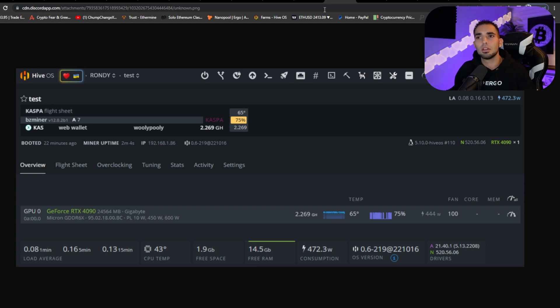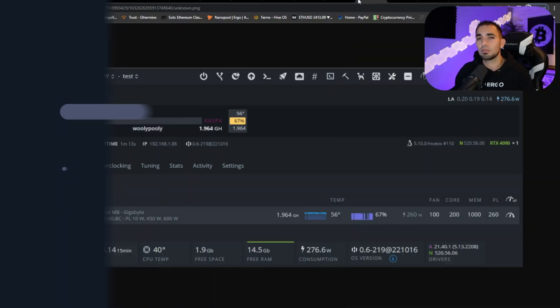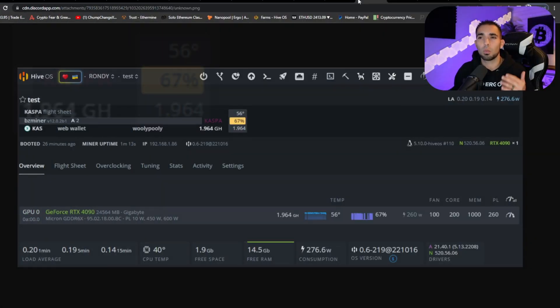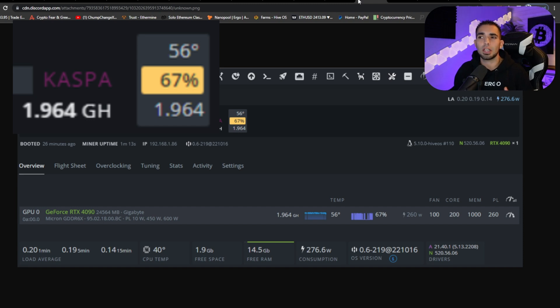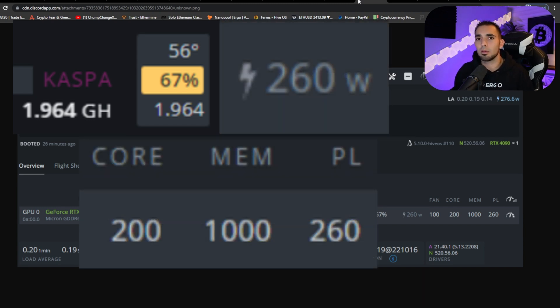Over here at Kaspa — just plugged in, balls to the wall, no clocks — the most efficient clocks we could get on Kaspa was 1.964 gigahash at 260 watts. We had 200 on the core, 1000 on the memory, and 260 on the power limit. That's a 7.55 efficiency rating.